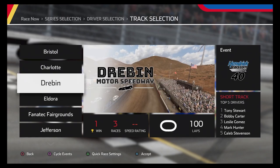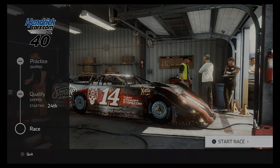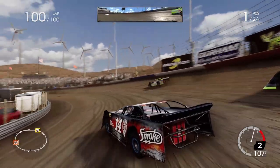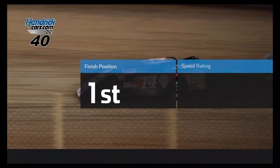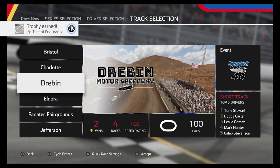Drebin is the quickest course. If you want to get this over with quickly, I suggest you do Drebin. You can skip practice and definitely skip qualifying — you're going to lap the field at least 10 times in this race, so it doesn't matter if you start in the back. Here we are coming around the first corner of the last lap. We've lapped the field 10, 11, 12 times. We're so much faster because we got all the difficulty turned down. First place in a 100% length race.